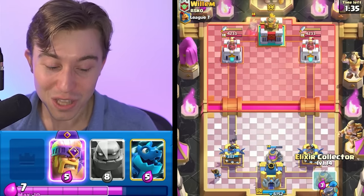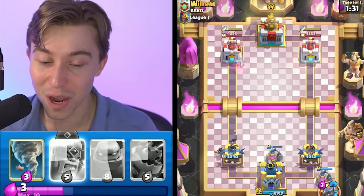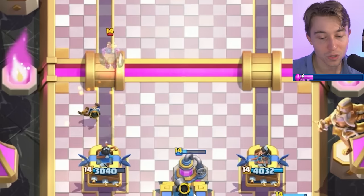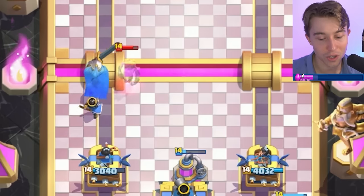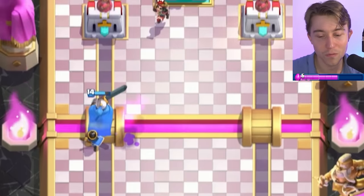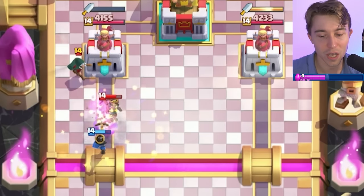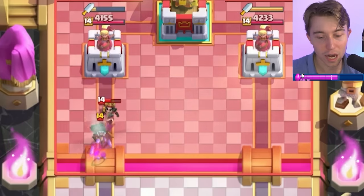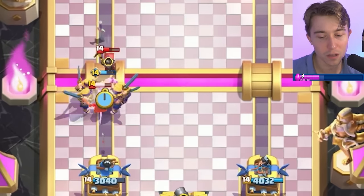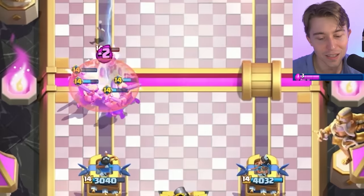We're going to leave him with utter chaos and disbelief — he's going to look at this and just think, how do I do anything here? We want to pop the ability because we don't want the Royal Ghost to get too much value on our Little Prince, and then maybe finish off his Little Prince with the Zap too. As you're probably noticing, I'm cycling a lot of my cheaper cards and guaranteeing that we're getting value with each transaction.